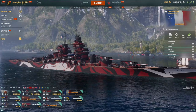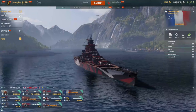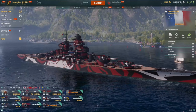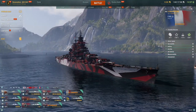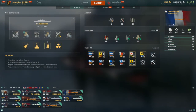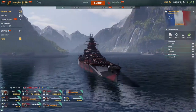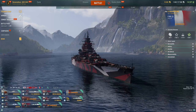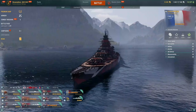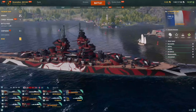My first recommendation is the Bourgogne. She is a French battleship available for 30,000 steel. The reason I recommend her is because she is essentially an Alsace, but with Reload Booster. She remains pretty consistent and has a strong gimmick compared to many other ships. A lot of new players will find her easy to play, and experienced players can abuse that Reload Booster to great effect. She remains a good overall, well-rounded ship.